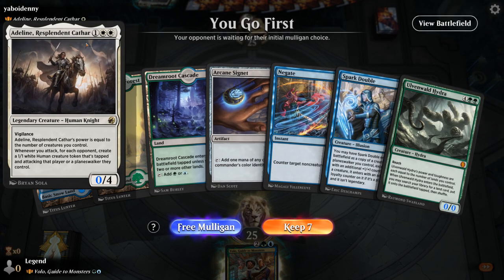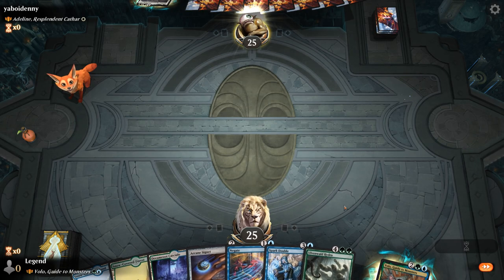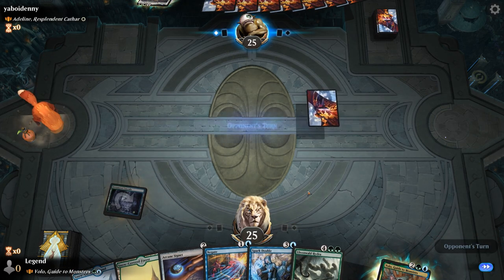Okay, we're on the play facing Adlin — so mono white aggro. Negate is probably not going to be at its best in this matchup, although Cygnet plus Spark Double is still tempting, so I think I gotta try. At least we won't face too much removal in this matchup.